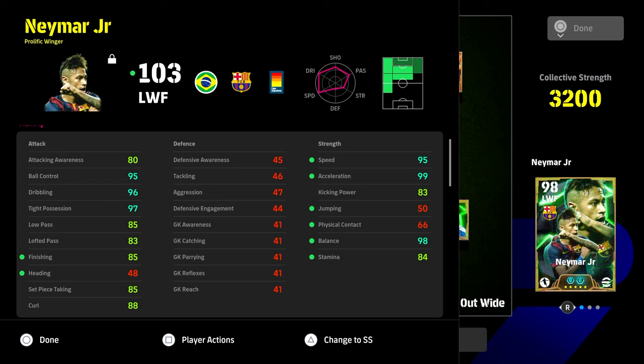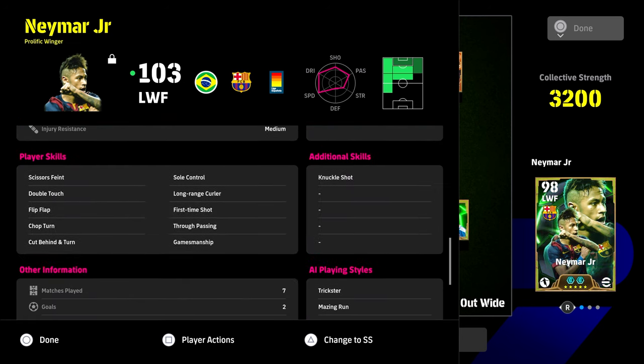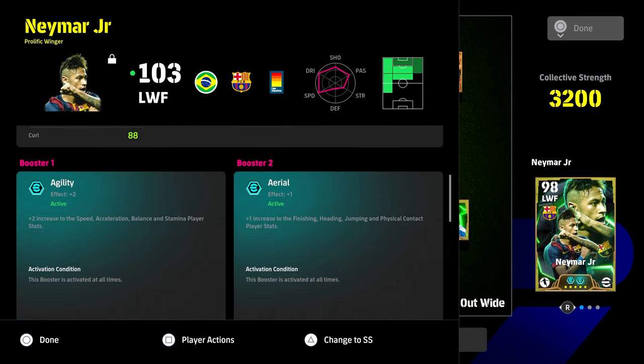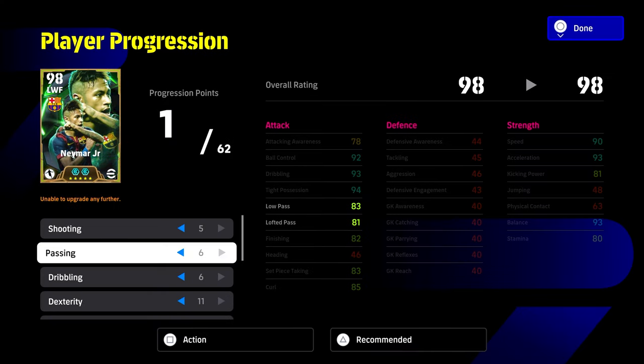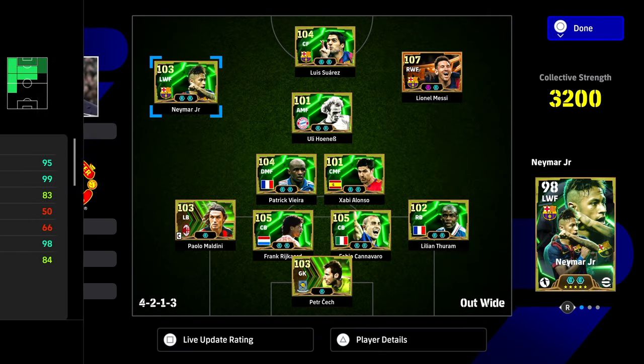It's 80 into attacking awareness, 85 low pass, 85 finishing, and every single stat you need for a winger into the 90s. That's compounded by knuckle shot, first time shot, long range curler — we're looking for outside curler to add. That's the build with seven matches, two goals, two assists — probably the weakest of the three. For a traditional winger: five, six, six, eleven, ten, zero, zero, zero.